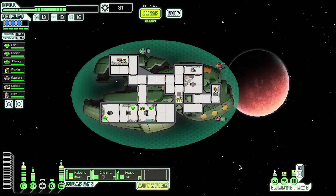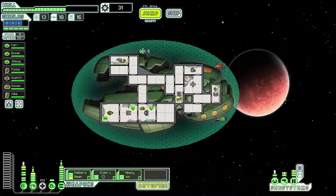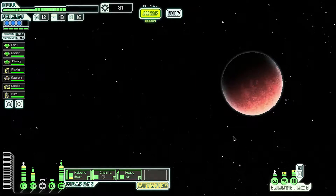Hey guys, welcome back to another episode of FTL. We are continuing our run here with the Zoltan Cruiser. Looking pretty good so far — very good crew. We just powered up our ship because we got the quest, so we can actually afford to upgrade a reactor. Fully clocked out for our weapons, we got level 3 shields and decent evasion. That's kind of our weak point so far. Let's jump right into things — looks like we're going to be jumping along the bottom, up and down.